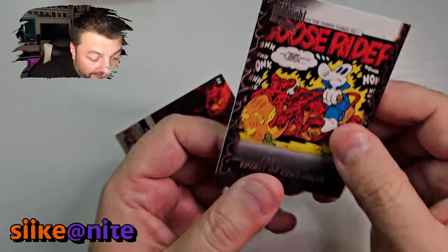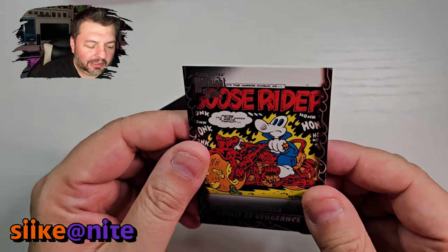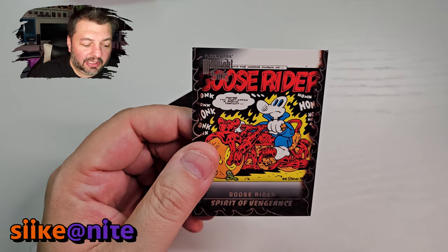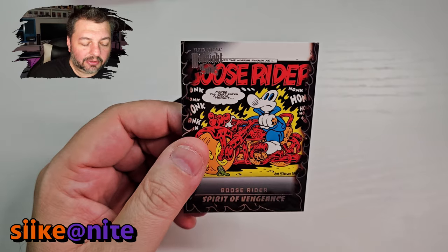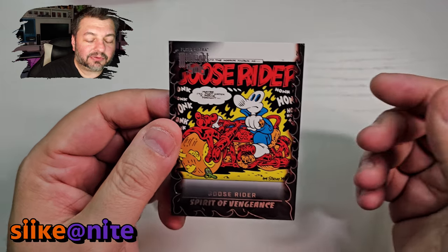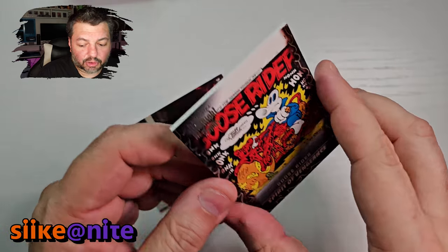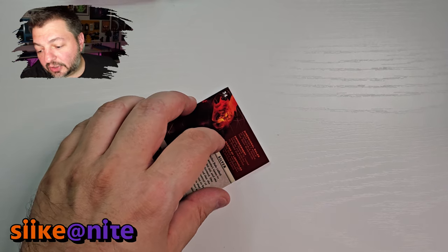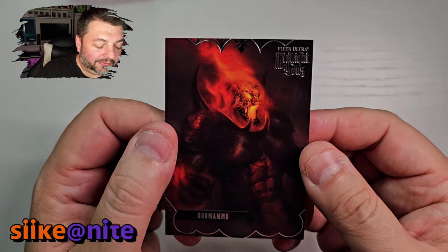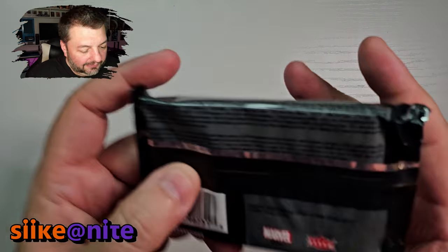Goose Rider — we completed the insert set! No way! Goose Rider was the last one. They never did Caleb — the Civil War era Ghost Rider. He was actually a slave who was freed, then killed, and came back as the Ghost Rider. It's more of a Crow meets Ghost Rider kind of story — it's really good. It's called Trail of Tears, Clayton Crane does the artwork, and Garth Ennis writes it. It's amazing — one of my favorite Ghost Rider stories. I was hoping to see a card of him more than Goose Rider, but a great card nonetheless.